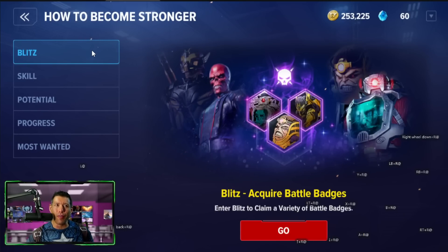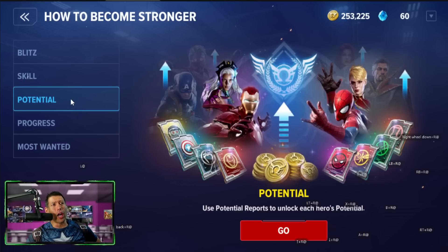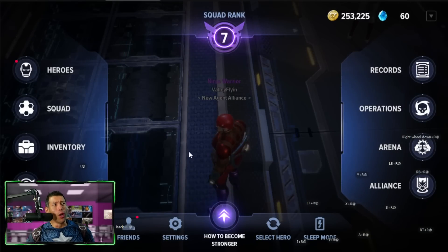There is a Blitz mode in Marvel Future Revolution, but it's not like the Blitz mode in Marvel Strike Force. This is where you challenge fun bosses, and I'm having a lot of fun with the Blitz rotation here — way more fun than in Marvel Strike Force. You can get help from friends and combine with other players. You can also upgrade your skills, look at your potential, use different cards, and there are Omega cards as well.